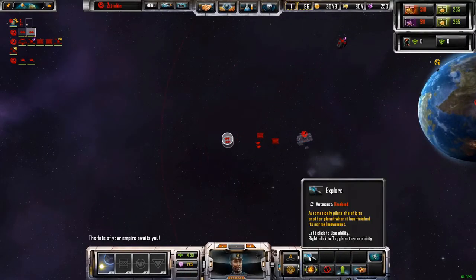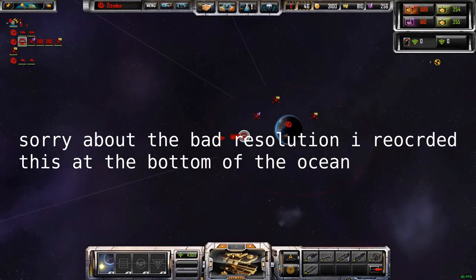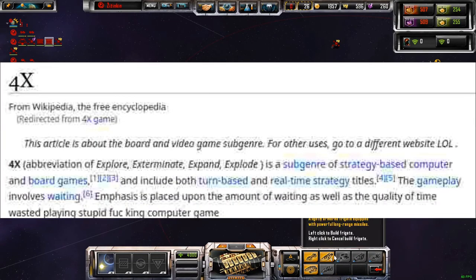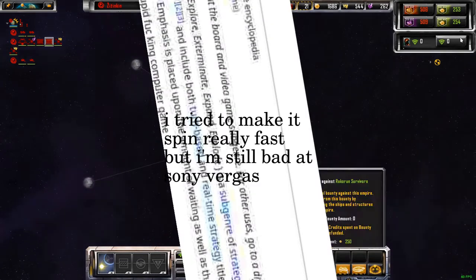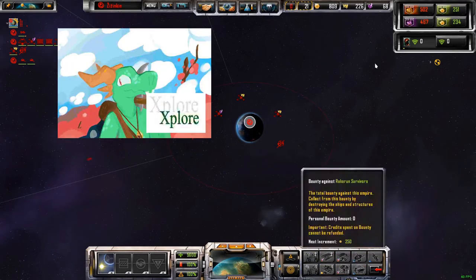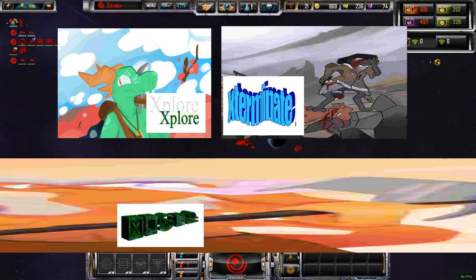Alright, hello, welcome. This is Sins of a Solar Empire, a 4X strategy game. Now the 4X's of course stand for Explore, Exterminate, Expand, and Explode.